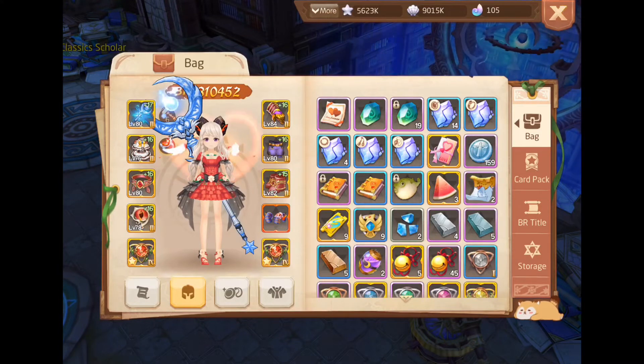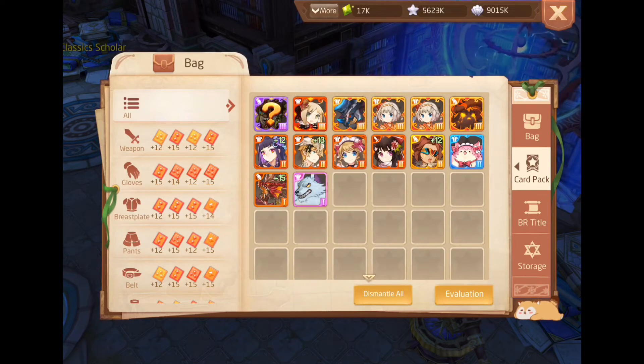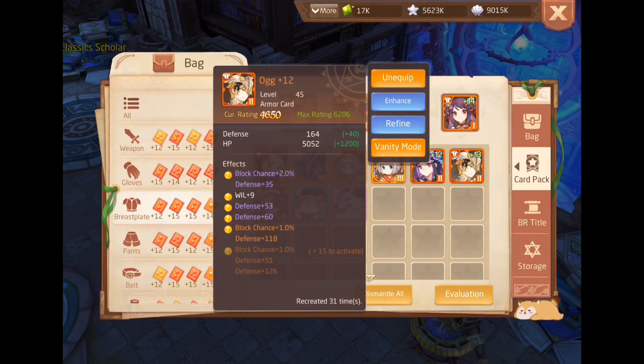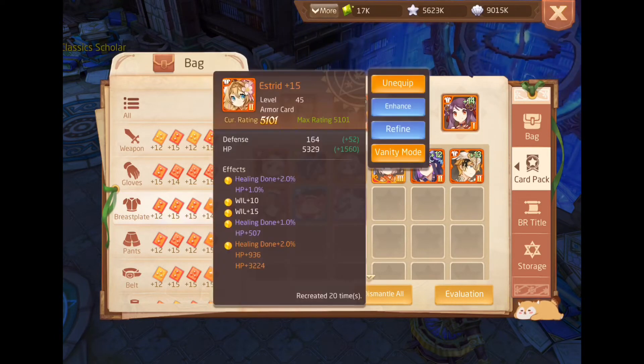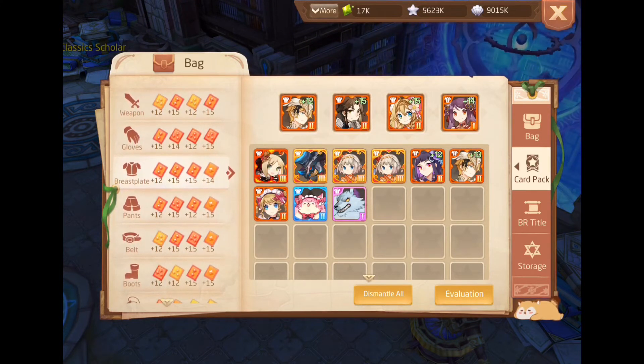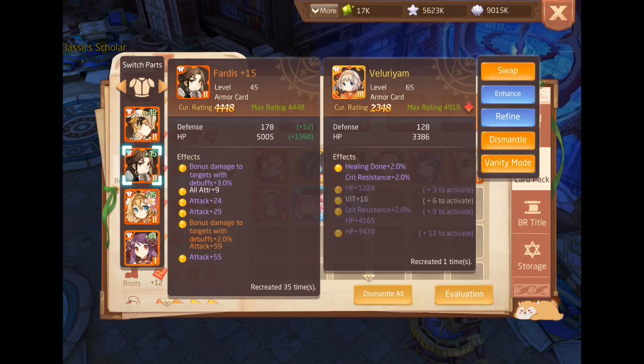Now let's move on to the cards. I introduced the weapon and gloves cards - now I will show you the armor ones. For the defense build and healing done build for the priest, these are really important. I have four Oak cards to increase my block chance and defense. And the Asterisk card - as you can see, I get five percent extra healing done with my Asterisk card and extra HP. Other than the Asterisk card, it is also really important to have the Venerium card, which also increases your crit resistance and healing done.